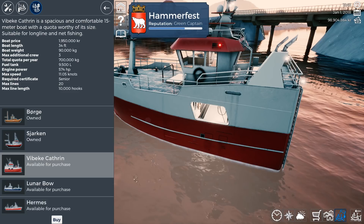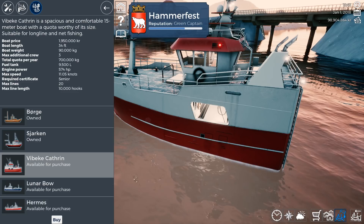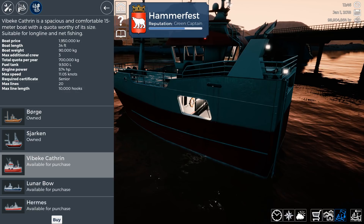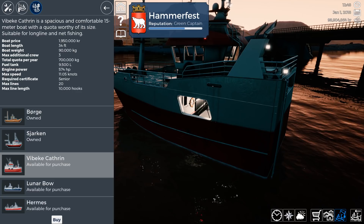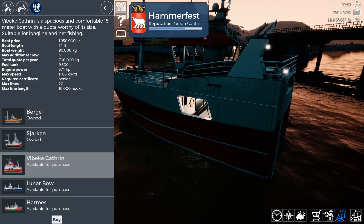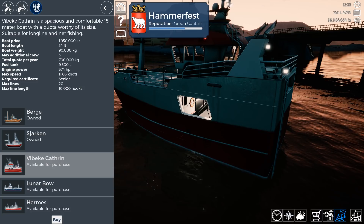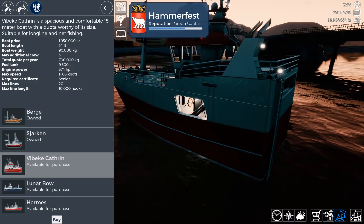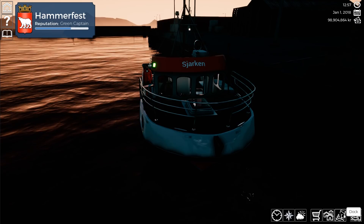Now we're going back out with the Weepke Katherine - a spacious and comfortable 15 meter boat, quarter-worthy in size, suitable for long line and net fishing. The price is 1.95 million krona, the length is 34 feet, the weight is 90 tons, max additional crew is three, total quota per year is 700,000 kg, fuel tank of 9,500 liters, max speed is 11.5 knots, you need the senior certificate, max lines on board is 20, and the max line length is 1,000 hooks. But I didn't buy this one - let's buy the Weepke Katherine.